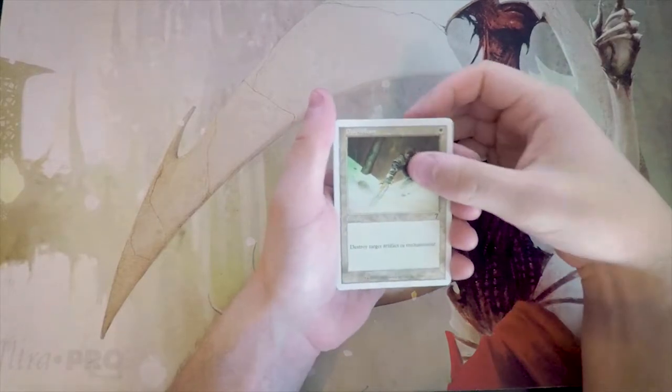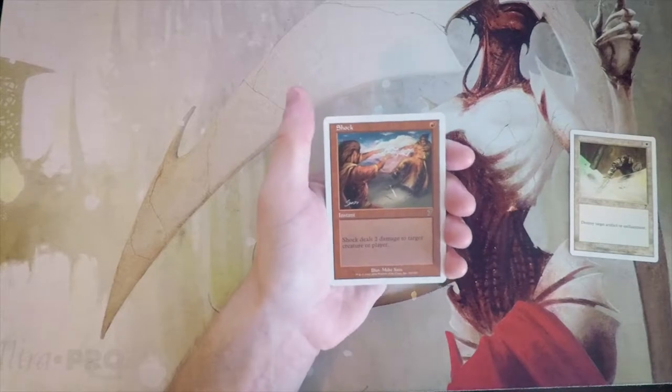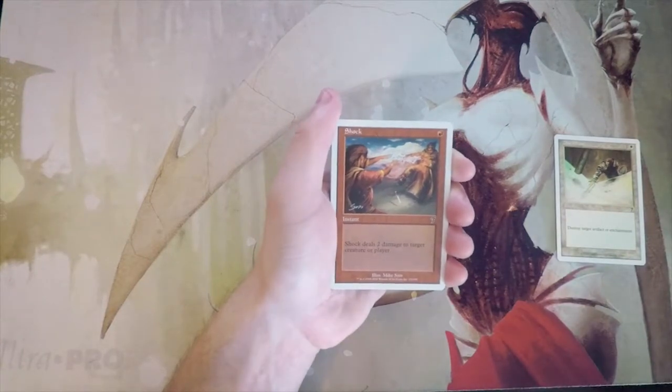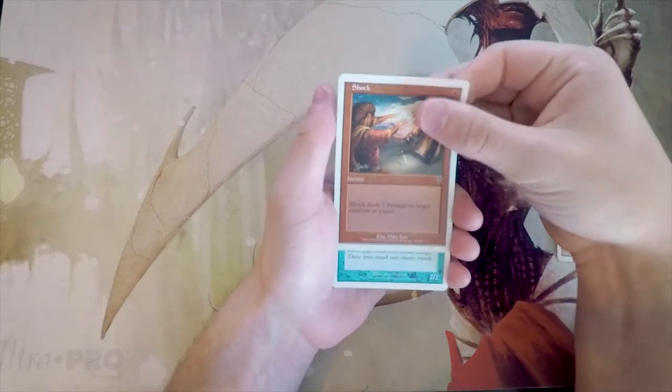Shock — great instant, one red, deal two damage to any target, either creature or player. This card is fantastic — it's removal, it's burn, it does basically anything a great burn spell should. I really like this card and definitely like it over Disenchant for sure.